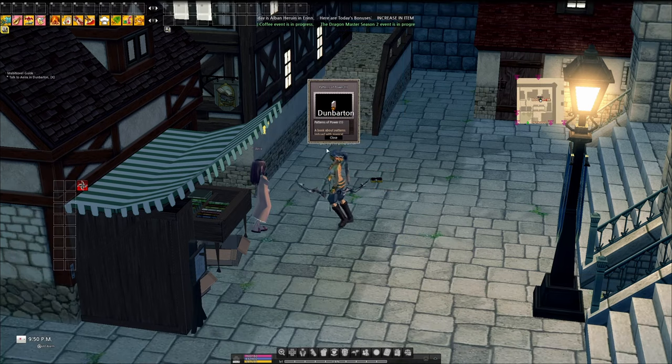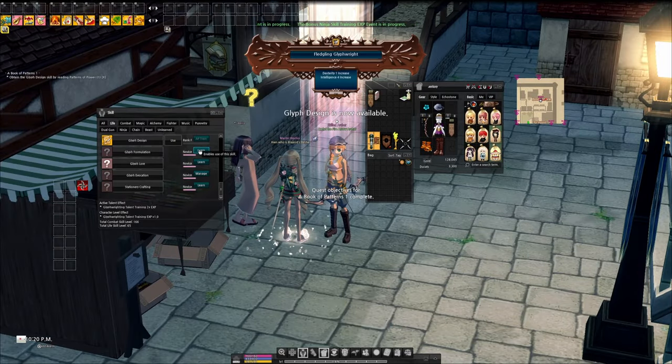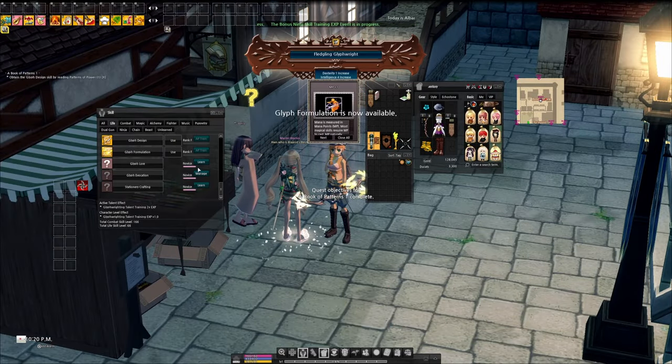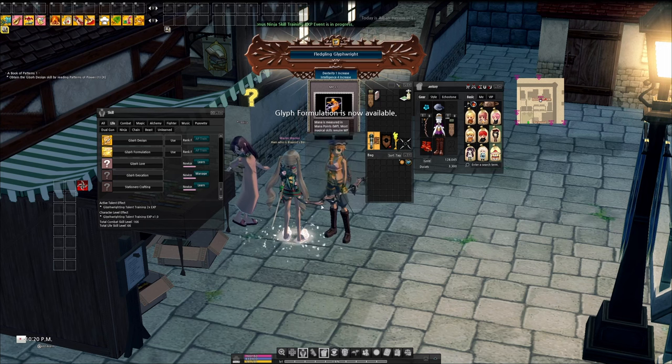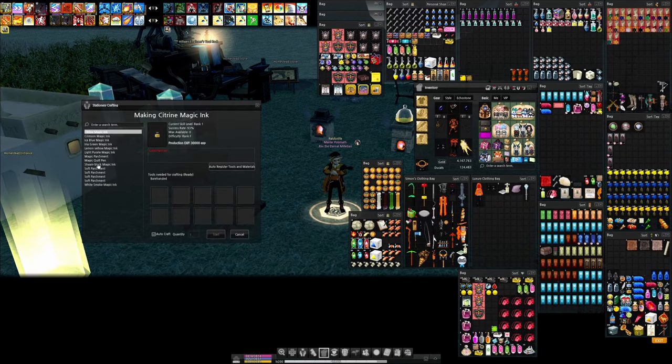I won't be going over how to rank these skills here, as there is plenty of info on that available on the wiki pages. Instead, we'll talk about the use of each skill, what glyphs are, and how they are used. Stationary Crafting is the skill we use to make all of our materials.